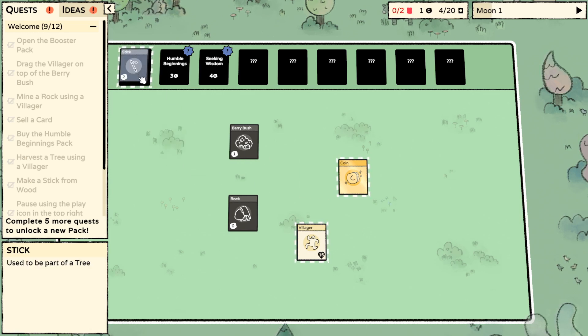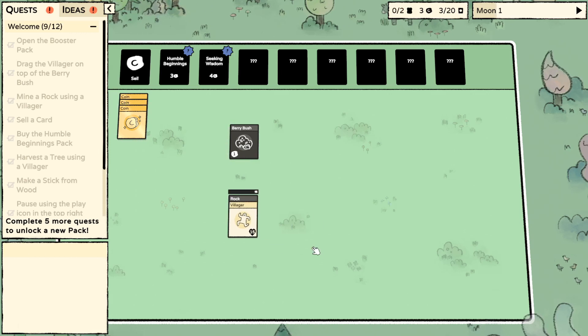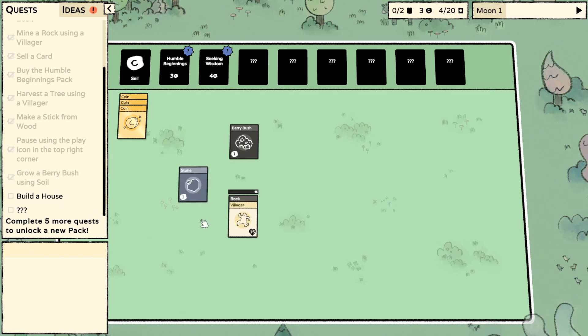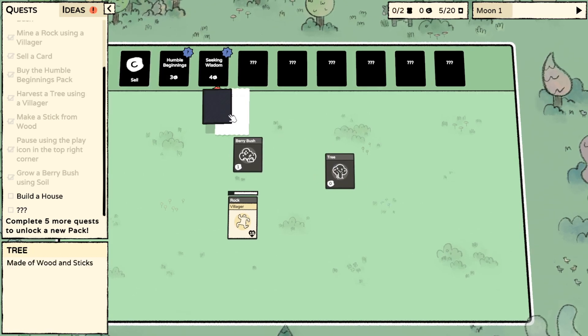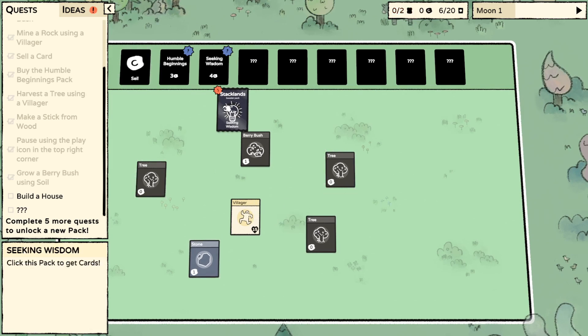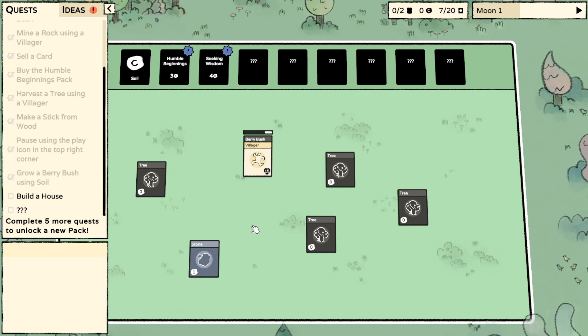Okay, that's three. I kind of want soil. Build a house! I built a shed - I guess it wasn't good enough. Let's go. Tree, tree, tree. Oh my god, TREE! Time to get some food. I'm gonna get sticks and stones to combine.